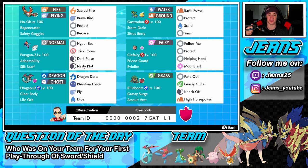Middle left is Porygon-Z with Adaptability as his ability and Silk Scarf as his item — so he gets a STAB boost from his ability, a STAB boost from the Silk Scarf, and a STAB boost on top of that, meaning crazy damage with Normal moves. We can Dynamax him at any time. His moves are Hyper Beam, Trick Room, Dark Pulse, and Nasty Plot.